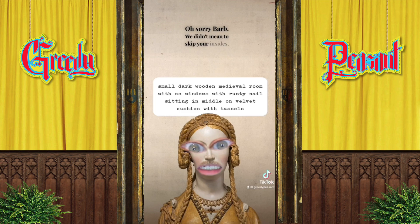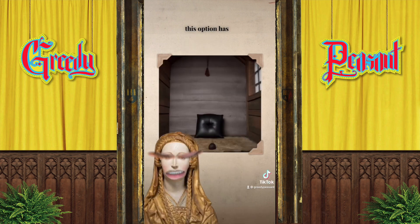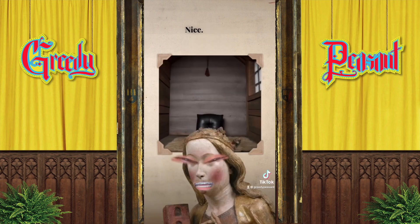Sorry, Barb, we didn't mean to skip your insides. Let's add a rusty nail to the phrase for your relic. And how about a tassel on the cushion? Barb, this is very you, very chic. And look, Barb, this option has the tassel. See it up there? Nice.